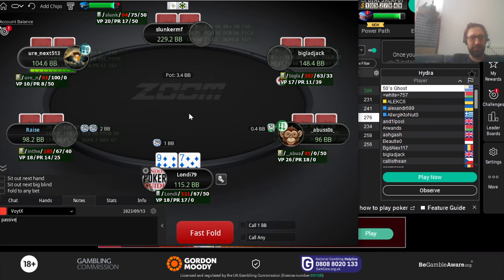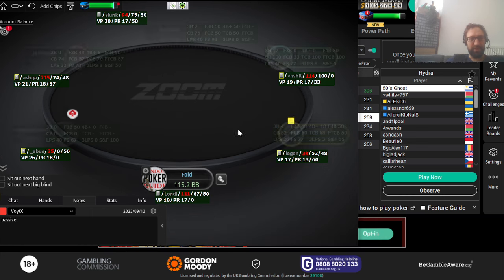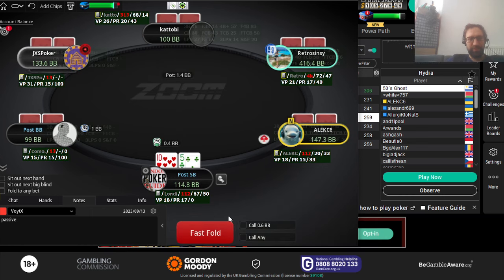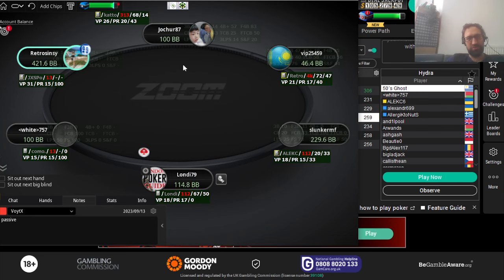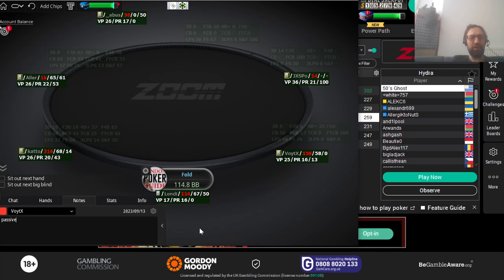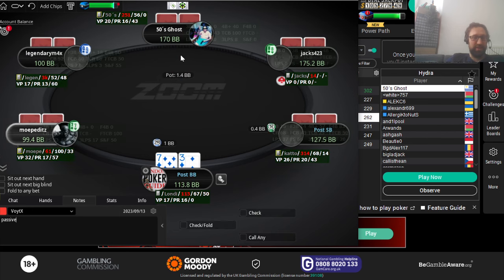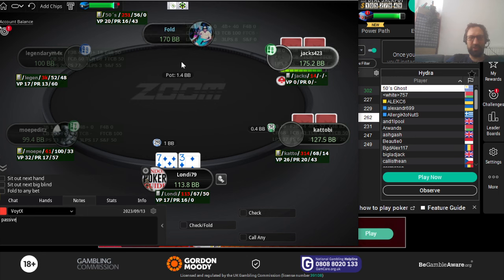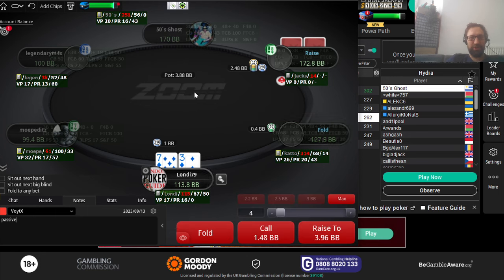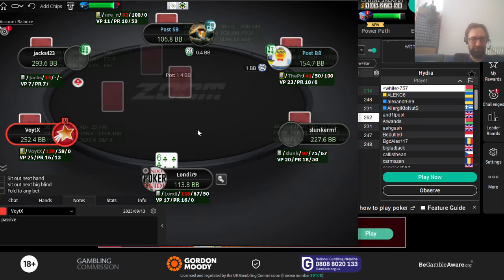The king-queen suited hand I'll have to look up in the solver later — whether it's a call against that big squeeze size. Because he was such an aggressive opponent with almost a 20% three-bet percentage, that's why I wanted to call, plus I was hoping the recreational player on the button would call behind. That didn't happen, and the three-bettor was quite aggressive c-betting flop and turn when he hadn't done that before. Seven-three suited I'll fold; seven-four suited I might have called but the gap is just too big.